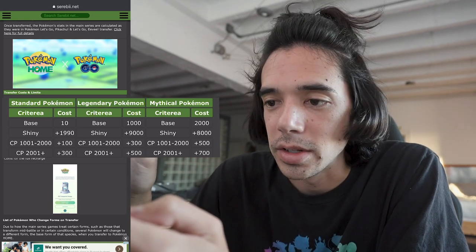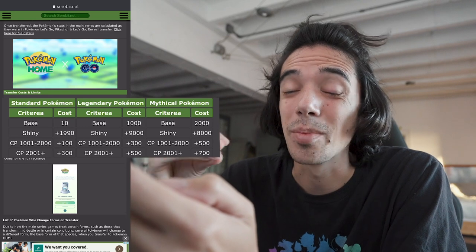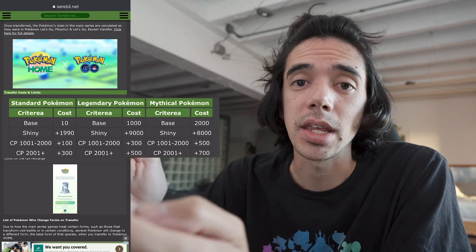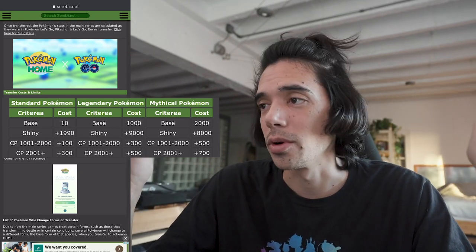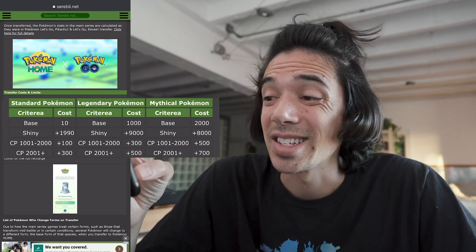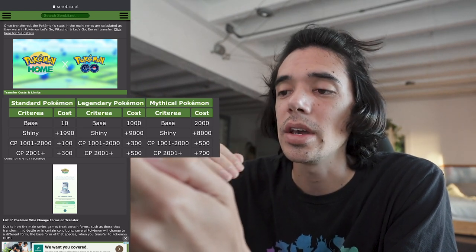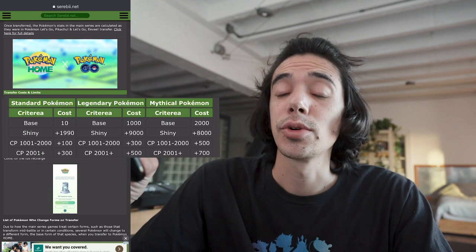There is an increased cost depending on Pokemon CP. If it's between 1,000 and 2,000 CP, it costs an extra 100 energy. If it's above 2,000 CP, it costs an extra 300 energy. For legendary Pokemon, it costs 1,000 energy to transfer, plus 9,000 if it's shiny — which puts you at 10,000. That means you can only transfer one shiny legendary Pokemon at a time before your transporter needs to fully recharge.